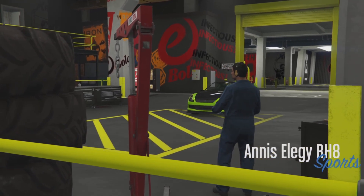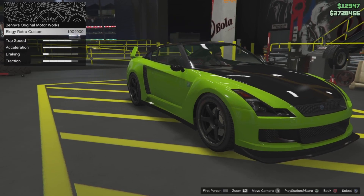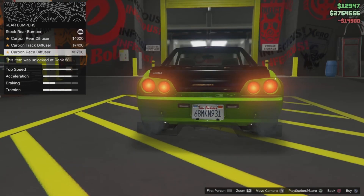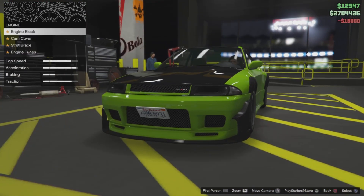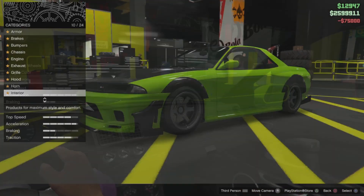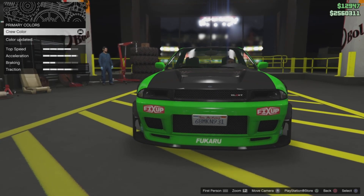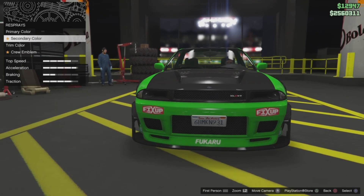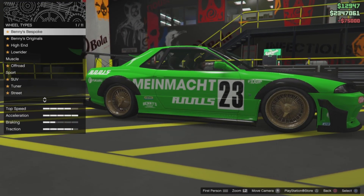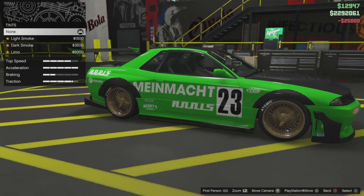Doing this glitch correctly, you will actually not be losing any of your money. Right before I started customizing the vehicle I had 3.72 million. Go ahead and put all the most expensive upgrades on the vehicle that you can, and then when you come to the window tint option, put your most expensive window tint on — then stop and wait right there on that screen.